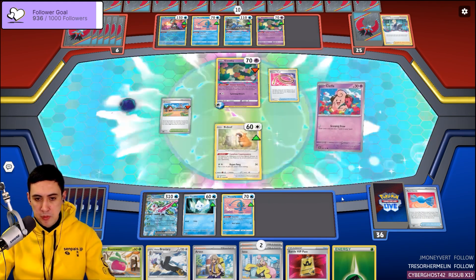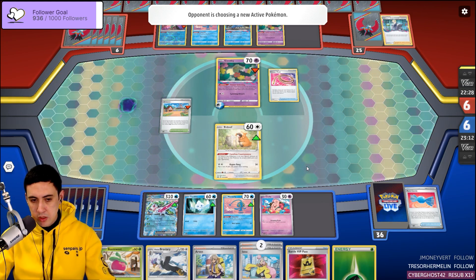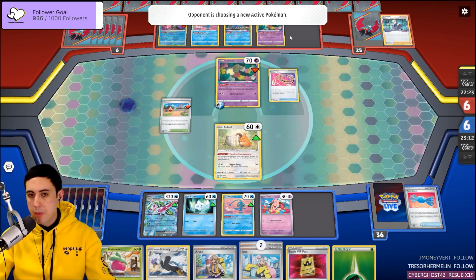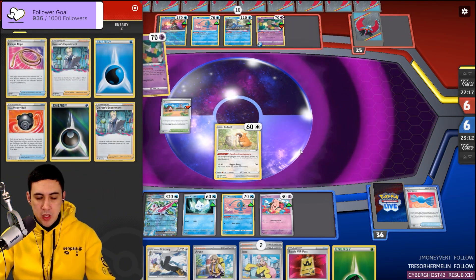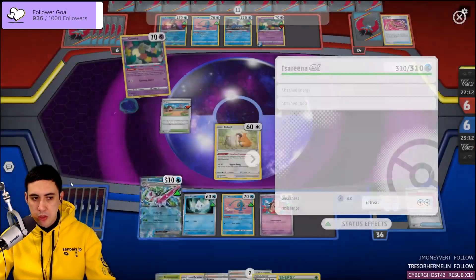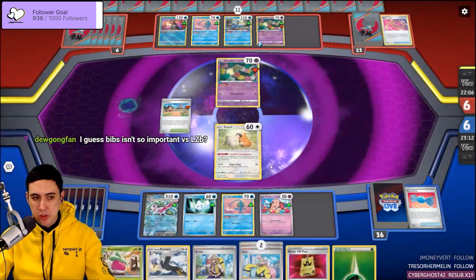Let's send out the Bidoof. This also lets us make a bit of space. I really want them to fill out the bench so they've got nothing left. I don't know — this matchup's kind of weird. You could just start going for it with Serena and angle for the Vanilluxe lock.